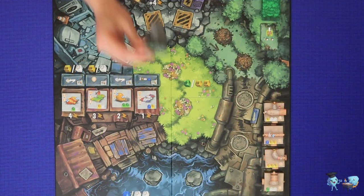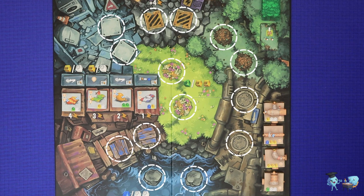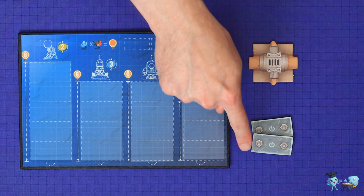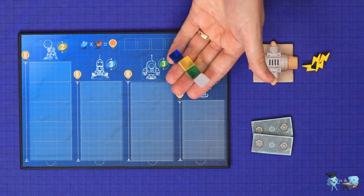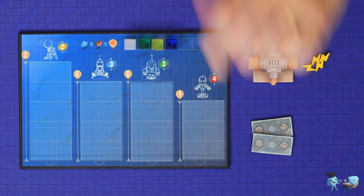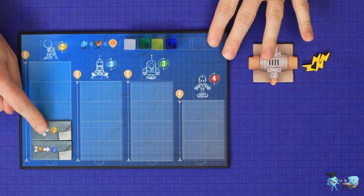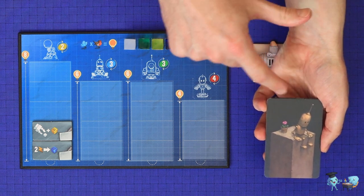Place each of the four robot minis onto one of the 14 spaces on the main board. They can go anywhere as long as there are at least two empty spaces between each pair of robots. Now give each player a player board, a starting pipe tile, two random starting idea tiles, two electricity, and four engrams — one of each color. These are placed onto the steps of the player's player board. Each player then looks at their starting idea tiles and places them somewhere onto their player board, either on separate robot columns or two on the same column.